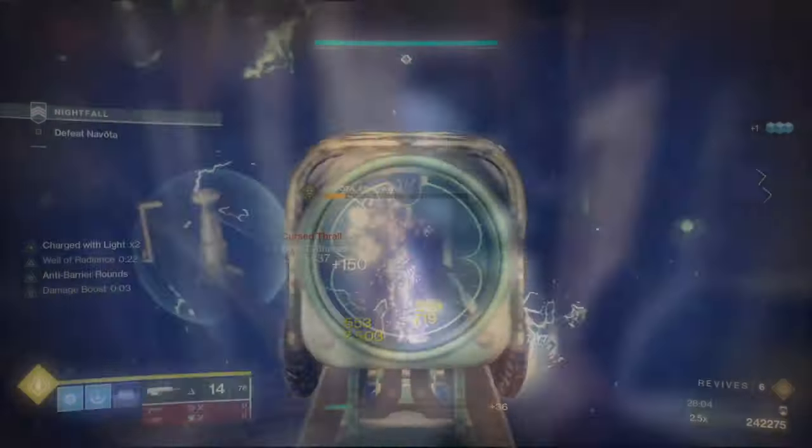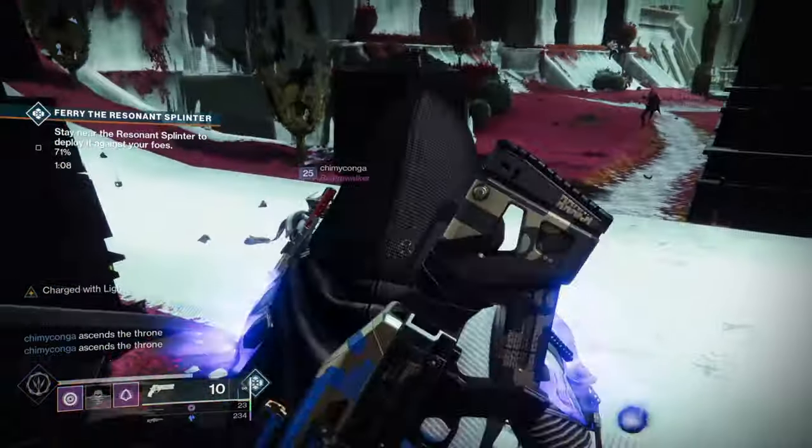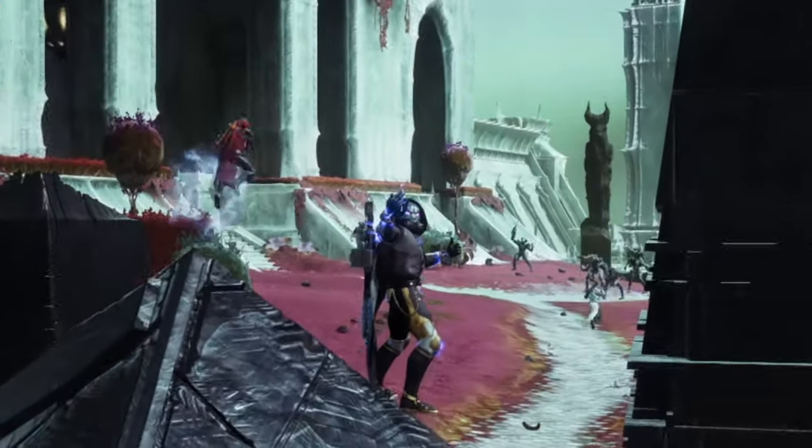The best option is Nightfalls, as you can speed run through the Adept and Hero versions. I hope you found this video useful — make sure to like and subscribe for more Destiny 2 content. Thanks for watching.